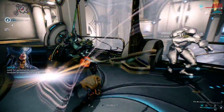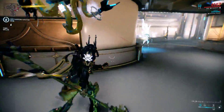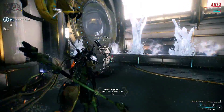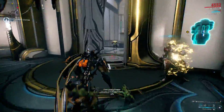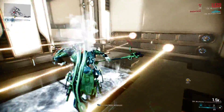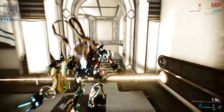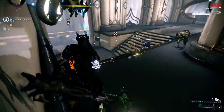Inaros is extremely tanky — he has a huge health pool and a lot of armor, but no shields. He's very tough nonetheless, and he's all about life-stealing. A lot of his abilities revolve around leeching the life of your enemies, and it's extremely effective when you combine it with his high health pool.